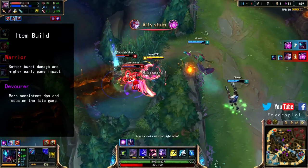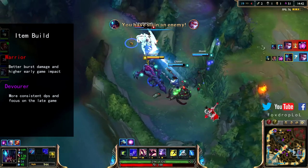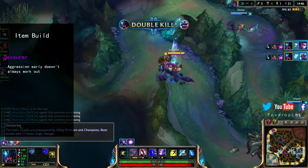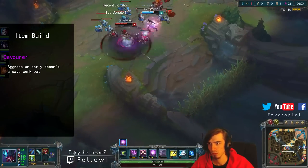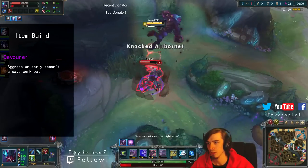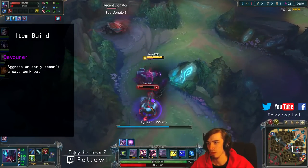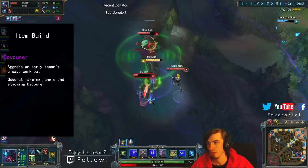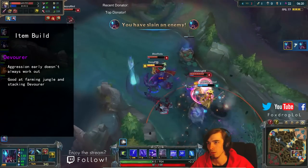Warrior is better for burst damage and early game aggression, however Devourer is better for sustained damage especially later in the game and for a more farm playstyle. Having tested both I can say there's not really a wrong choice, however I do lean more towards Devourer. The early game power spike that Warrior gives you isn't really used too much on Rek'Sai because she doesn't have the kit to be extremely aggressive early, especially compared to some other junglers. When I go that playstyle it's quite hit and miss.